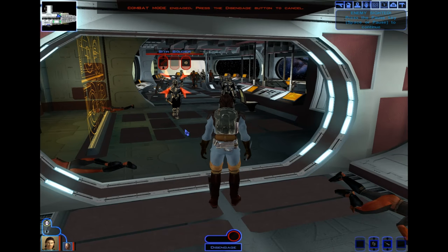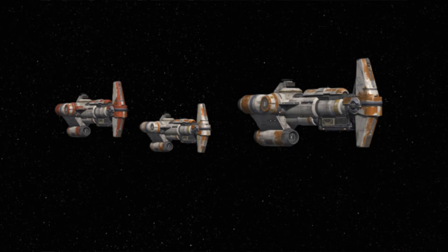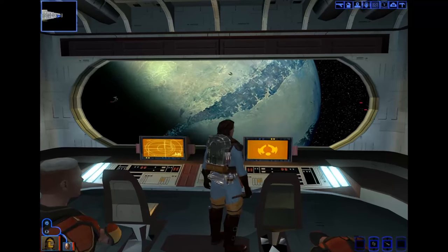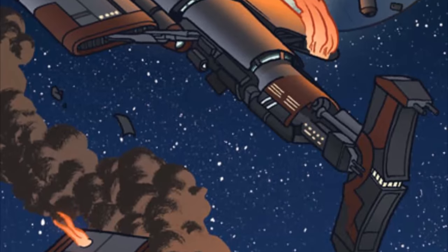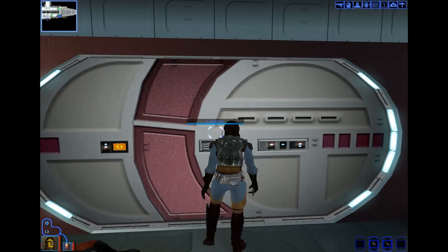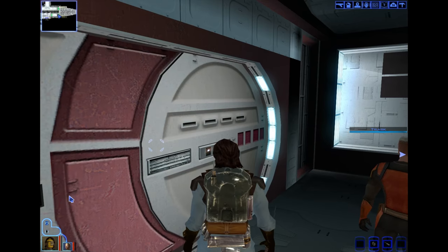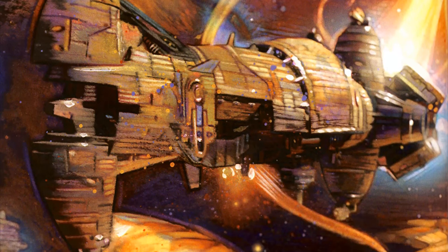Even the bridge seems much more spacious here than it did in Rogue One. Of course, the Corvette version we see in Rebels and Rogue One is supposed to be based on a very old design, and this game takes place 4,000 years before the events of the films. Even in Legends, Hammerhead-style ships appeared throughout the timeline, including the New Sith Wars, which happened about 3,000 years after the events of this game. They were also around before this game during the Great Sith War, and there was an even larger Praetorian-class frigate that shared the Hammerhead design as well.